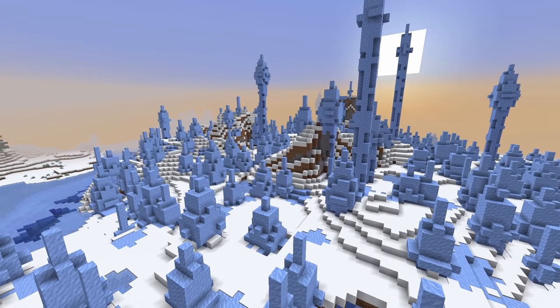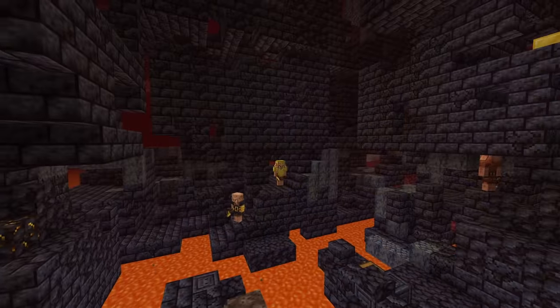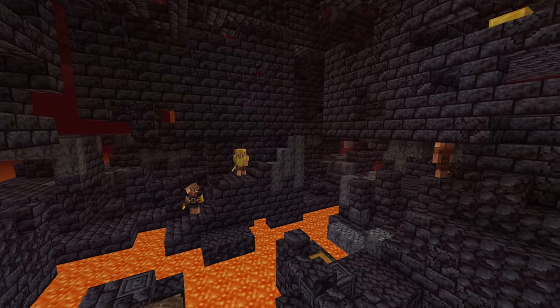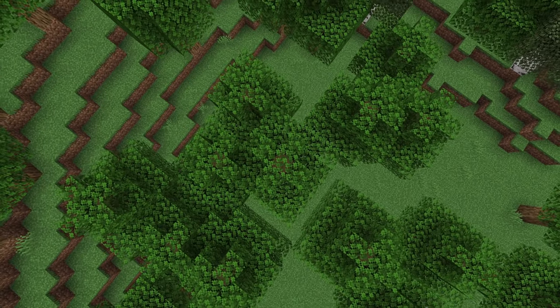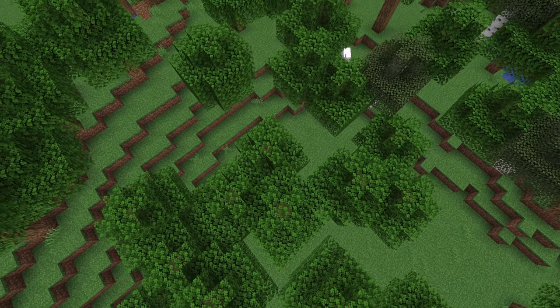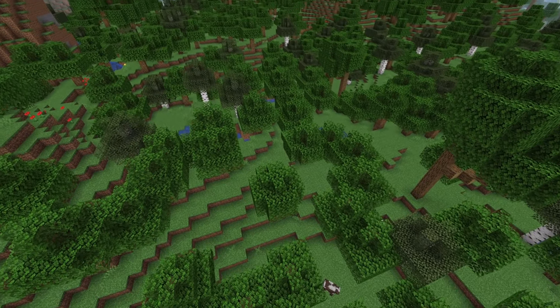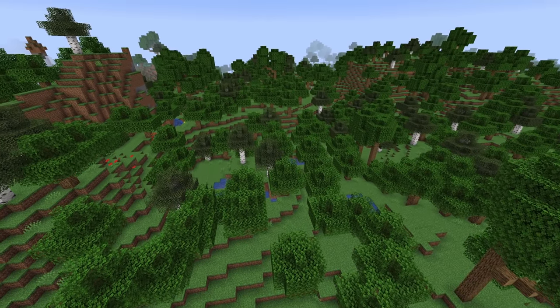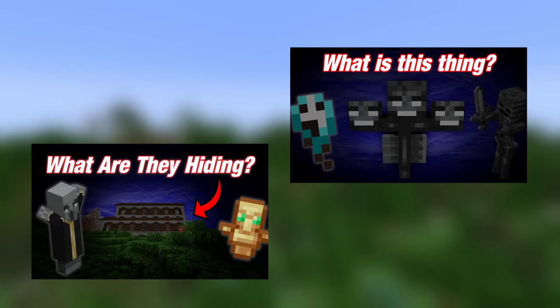Throughout the Deep Dive series, we've slowly been uncovering the lore about various aspects of the game. Most of these have been looking at a specific mob, such as the piglins or illagers. However, in our discussions, we've unfortunately been lacking analysis on some of the much larger scale components of Minecraft. We've been focusing on the trees and forgetting about the forest in which they live. This video is best experienced if you've seen the Illager Deep Dive and the Wither Deep Dive, as I'll be covering topics from both — I highly recommend you watch those first.